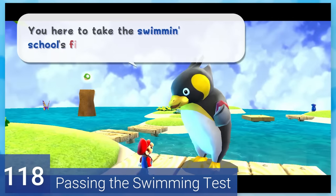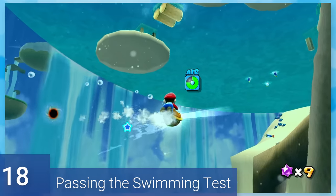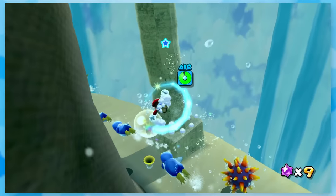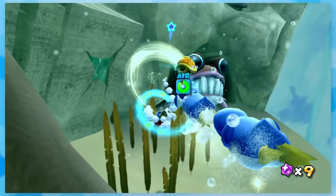118: Passing the Swimming Test. Talk to this big Pengu, steal a golden shell from some kid, and then bring it back for the star. It is stupidly easy since spinning in the water gives you this big hitbox to snag the shell.